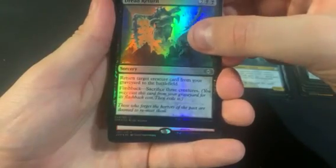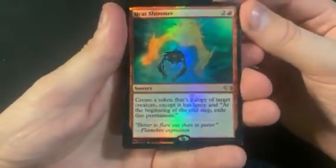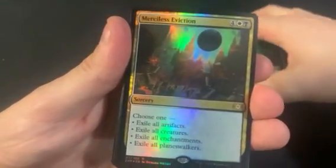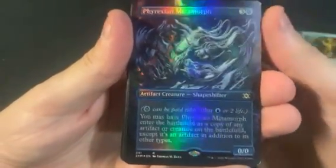The first rare is a Heat Shimmer — that is kind of disappointing. And then the next card is a rare as well, and it is a Merciless Eviction. That's not really what you're looking for.